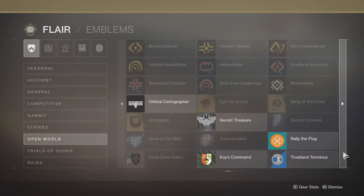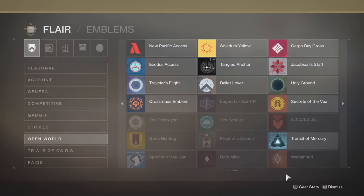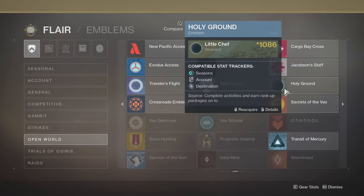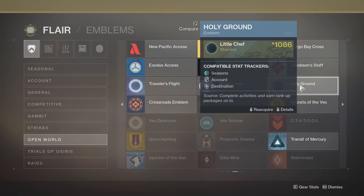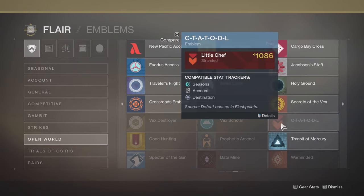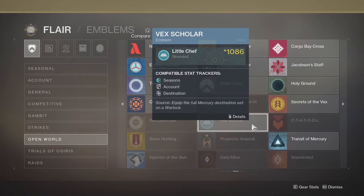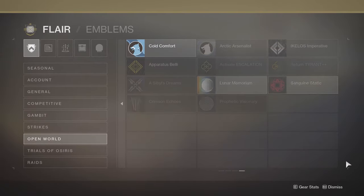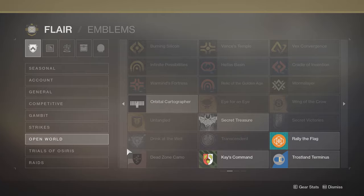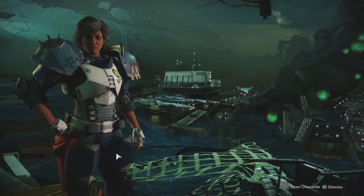If any of you think these emblems look really good, you should definitely go for them because they will be going away next season. We don't know if Bungie is going to unvault these planets anytime soon. It's not just the rank-up package emblems going away — emblems for defeating flashpoint bosses or for equipping the full Mercury destination set on a Warlock will also be going away once the planet goes away.